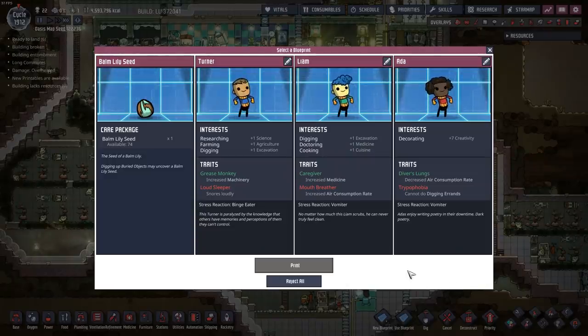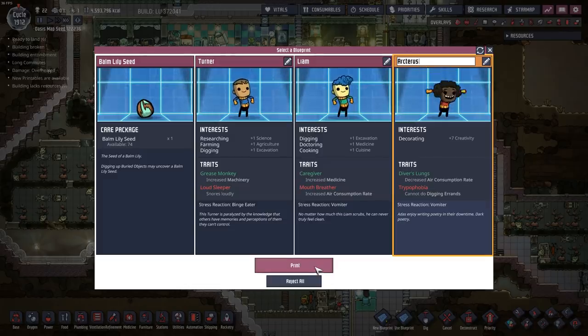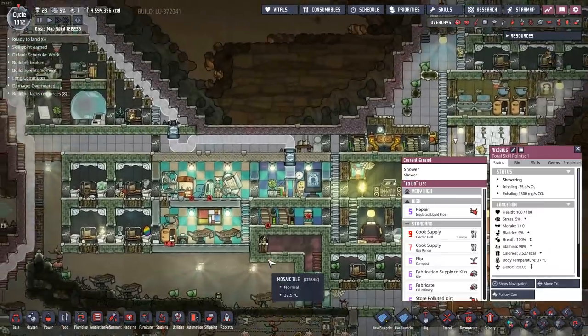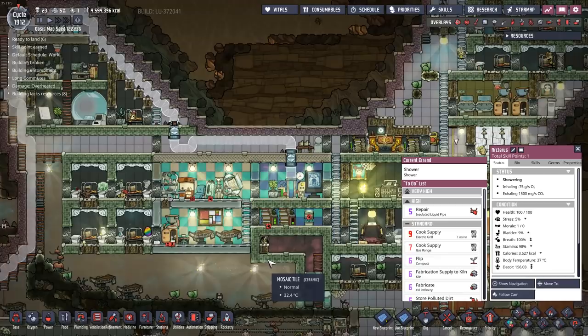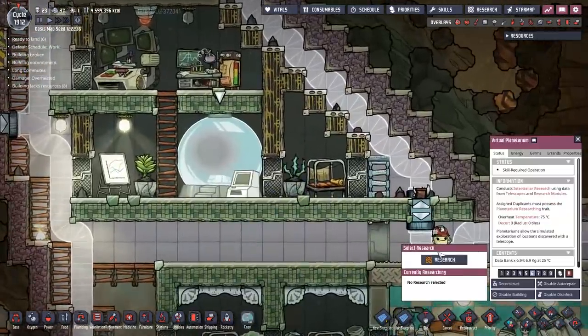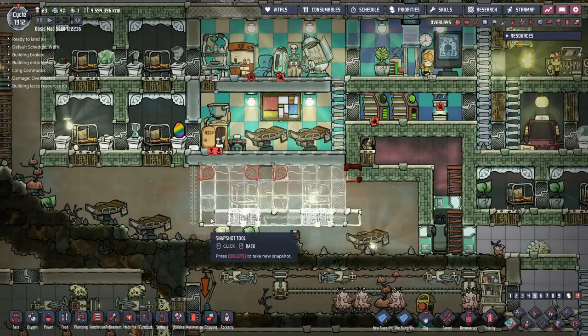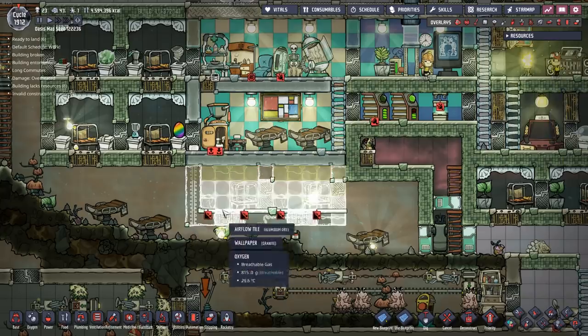It's time for a new duplicate. We got decorating ADA real high - decreased air consumption, that's always a really good trait to have. But you can't perform digging errands. That's really not a big deal anymore; I've got plenty of people that can do digging. If anything, I might want to go through what people can and cannot do and maybe even straight up disable some of them - that is one possible thought when it comes to actual performance. So I think I'm going to bring in ADA here. Your name is going to be Arcturus. Thank you so much for being a Patreon supporter, and welcome to the base. Do you have a bed, or do we have to build yet another one? We probably have to build another bedroom - really filling up the dupes around here.